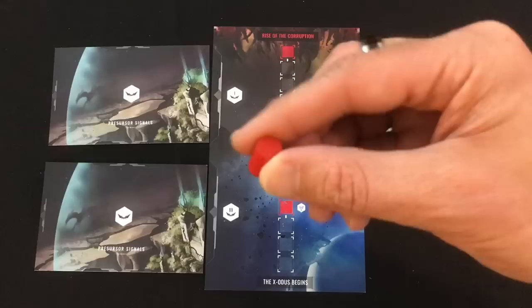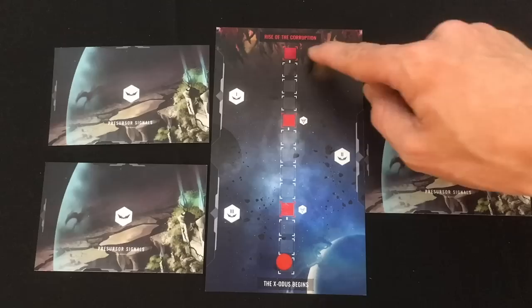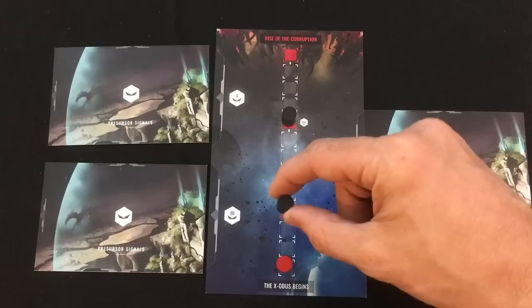I'm going to start the corruption marker at the very bottom space and it's going to progress up. It's going to spawn these really dangerous avatars at these two red spaces, and if it gets all the way to the top, that's one of the game lost conditions. There are four avatars identified by a number on their bottom. I'm going to randomly draw two of these and put them both on their indicated spawn spot.